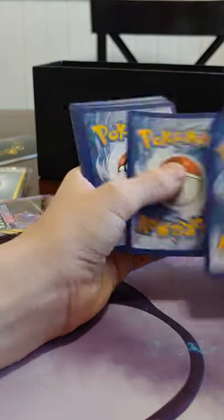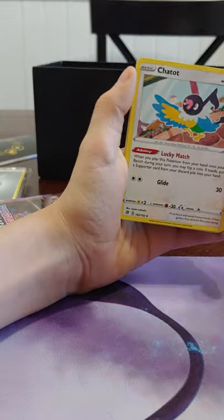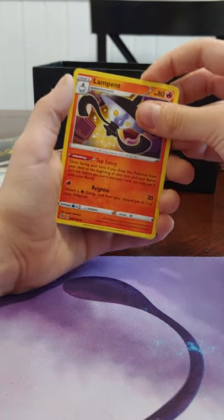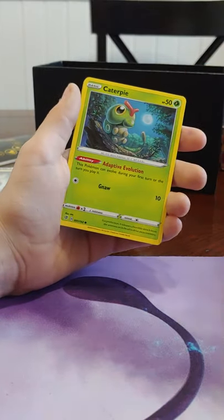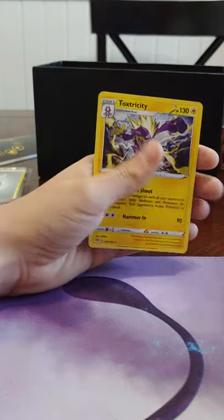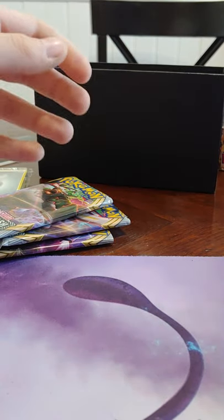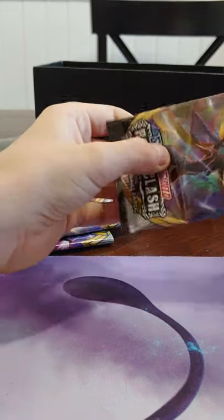Another green code. We need white codes. Lightning energy. Chatot. Draclo — however you say these names. Lampent. Just look for the hits. Oh, that's a weird card. Oh, that's a nice card — Toxricity. The artwork on this Toxricity is great. We have a white code! Okay, that's good.